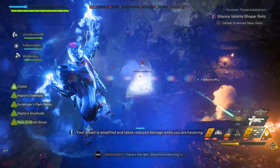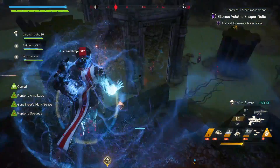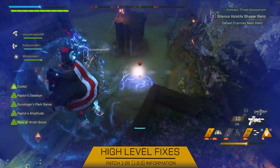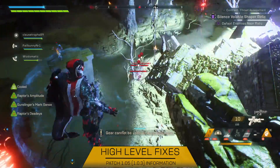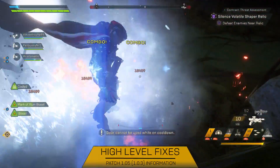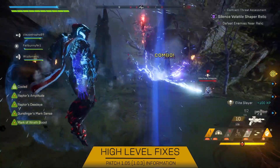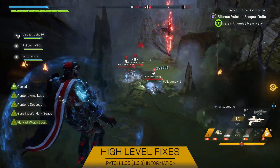Let's get into the heart of the video and talk about what actually has been changed, fixed or adjusted with Anthem. First came the high level fixes and changes. These include respawn restrictions being completely removed altogether. Instead players have a respawn timer now that is based on the activity a player is in. For example, doing critical path, agent missions and such, players will have a 10 second respawn timer. Strongholds, legendary contracts and other end game activities will now have a 30 second respawn timer instead.